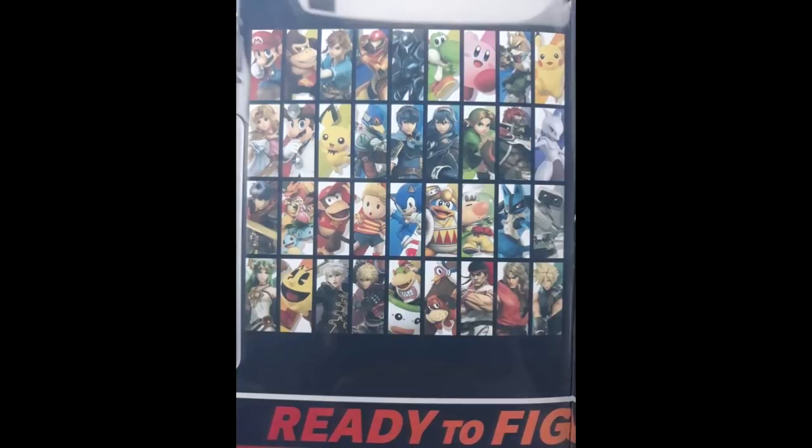And then it shifts to Dark Samus. This is completely the row of the original numbered characters, which I really like. It introduces Melee in the second row, then Brawl, and then Smash for 3DS and Wii U. I think it's just a really cool way to put this box art together — it somehow all kind of fits.